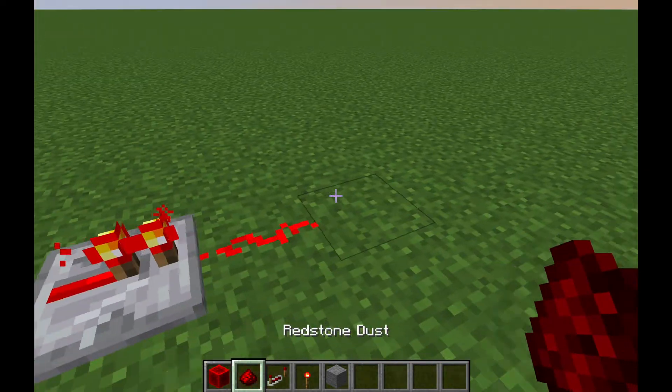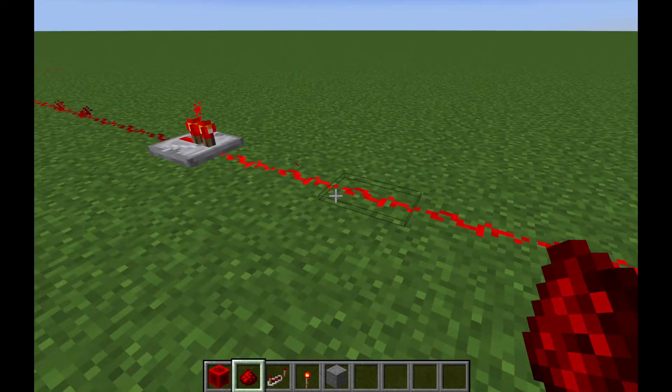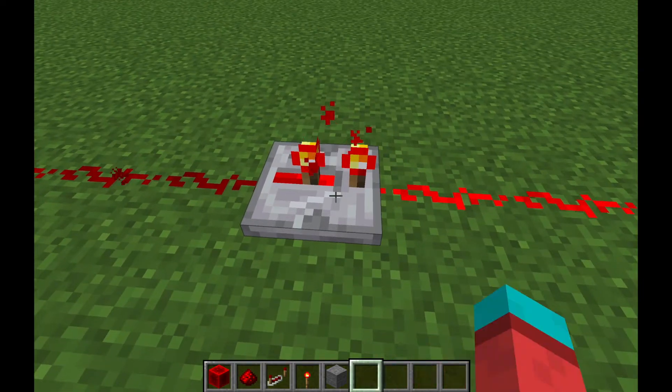Repeaters refresh the current every 15 blocks or so when you place them down, and they can also add a delay in.